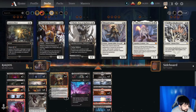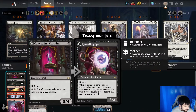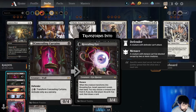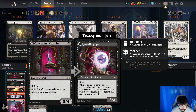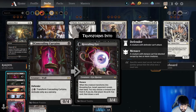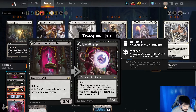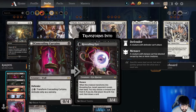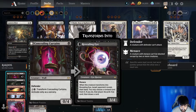We've got two copies of Concealing Curtains. It's a Defender for 1, a 0-4 creature, and then for 3 we can transform and activate as a sorcery. When we transform it, target opponent reveals their hand. We may choose to discard a non-land card from it, and if we do, that player draws a card. Really great at getting a big threat out of their hand, and it becomes a 3-4 creature with Menace once transformed — pretty great value.